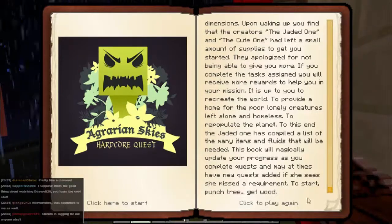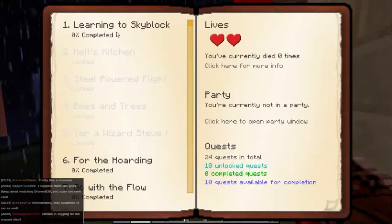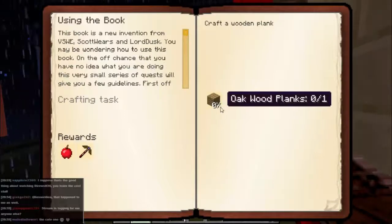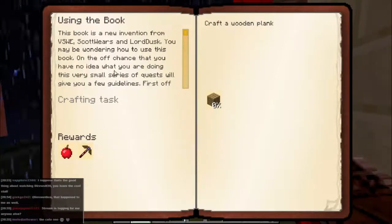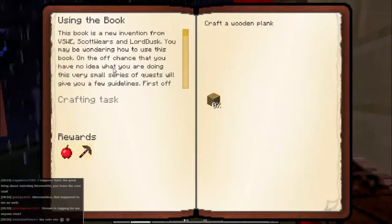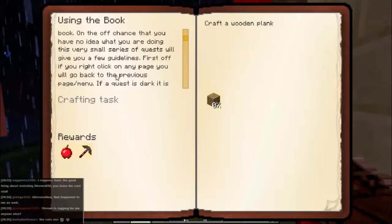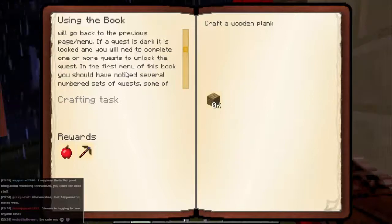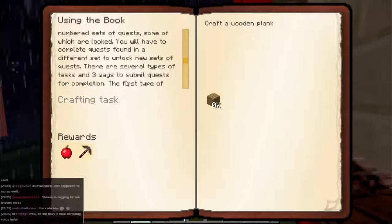Okay, that's the last time someone else does narration on my channel. So we have quests, and the place we should start is learning to skyblock. Our first quest is using the book - we need to craft a wooden plank. The rewards are an apple and a pick of Splinter Dreams. The book is a new invention. If the quest is dark, it is locked and you will need to complete one or more quests to unlock it.